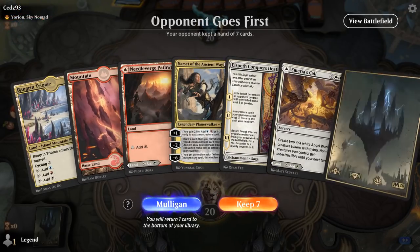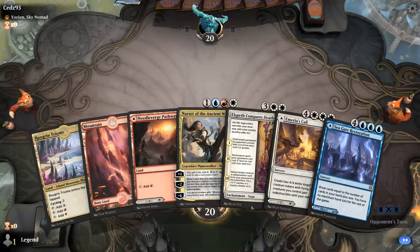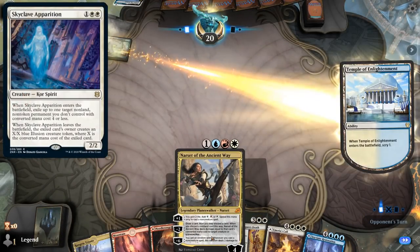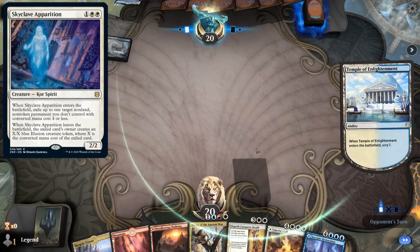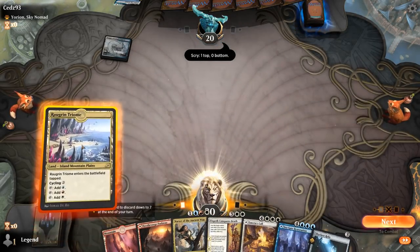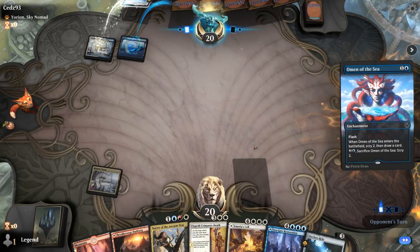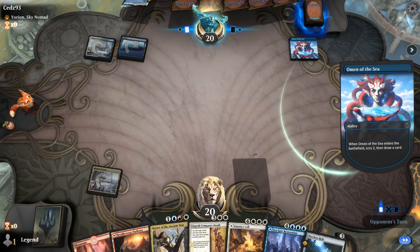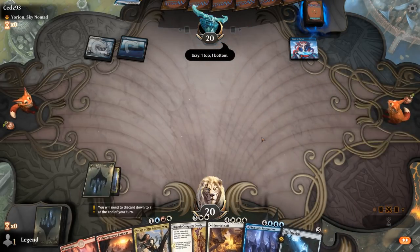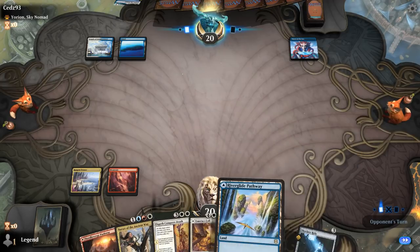We're on the draw facing a Yorion deck. The hand's pretty slow but I do have the combo of Conqueror's Death plus Narset which could be fun. They might be playing Skyclave Apparition exiling Narset, in which case we can get it back with Conqueror's Death. Skyclave Relic can also get exiled, so maybe that baits out the Apparition. This is definitely a matchup where having access to our counterspell is important, so we can maybe play a Relic and still have access to it. I'll hold on to my dual face cards for now.